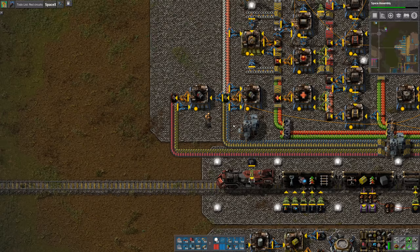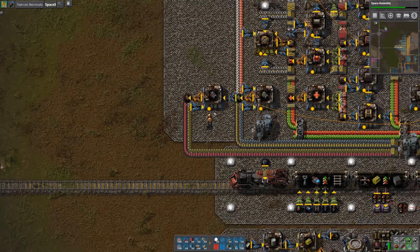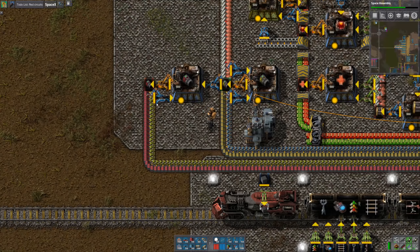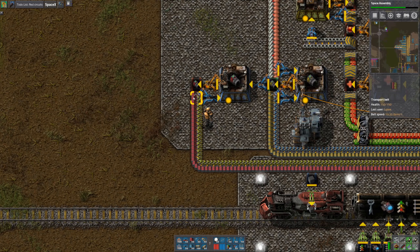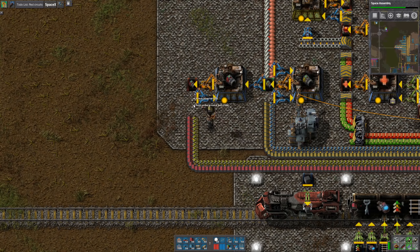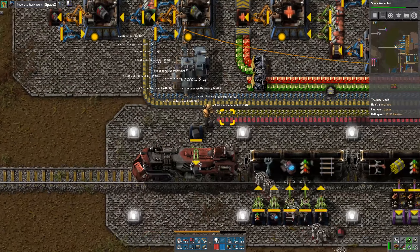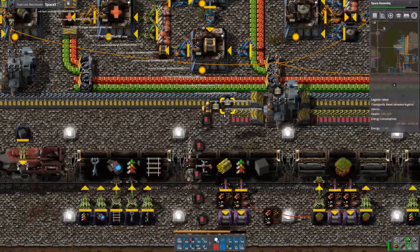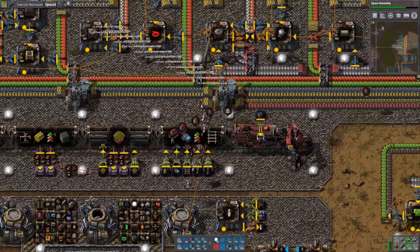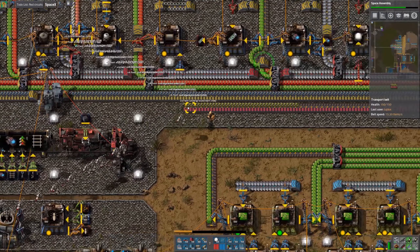I also want to clean up a few things here in the main base before we get started on the other stuff. One of the things I want to do is get rid of these belts that are carrying undergrounds and inserters and replace these with requester chests. Once we've done these few things, we'll go back and finish up our red circuits, which we started and got sidetracked with rebuilding our green circuit build.